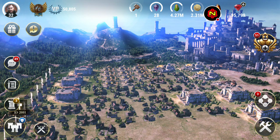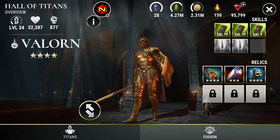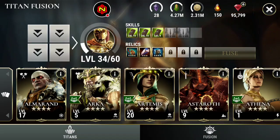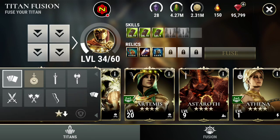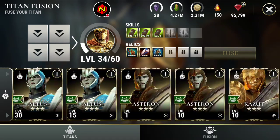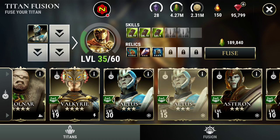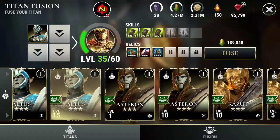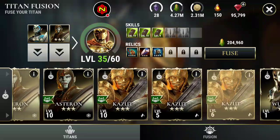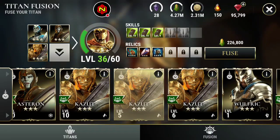Let's get into the fusions, because I have saved a good amount of food to be able to do all these fusions from over this last weekend. My choice Titan for the Guardians right now to fuse up is going to be Valorn. I do have some Titans that I still have to keep for certain collection purposes, but we're going to get as many possible levels on Valorn in this Fusion Event.